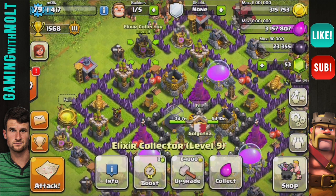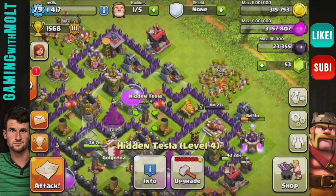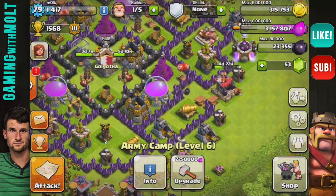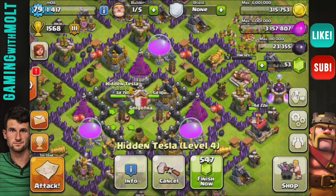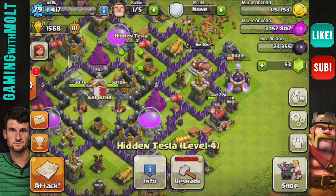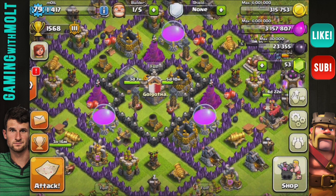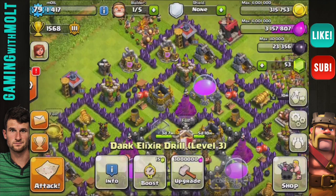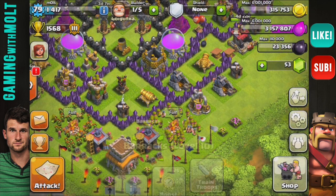The only stuff we have left to upgrade are the elixir collectors, which use gold, so that's definitely not my priority. All of our defenses are upgraded besides the teslas - these two right here going up to level 5, this one is at level 4 so it has two more levels, and these two each have one more level. So we have four more upgrades for the teslas before we are all maxed out with our defenses. Our drill is all done and all of our barracks are at level 10.